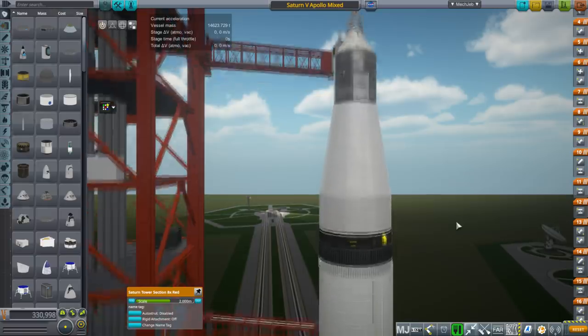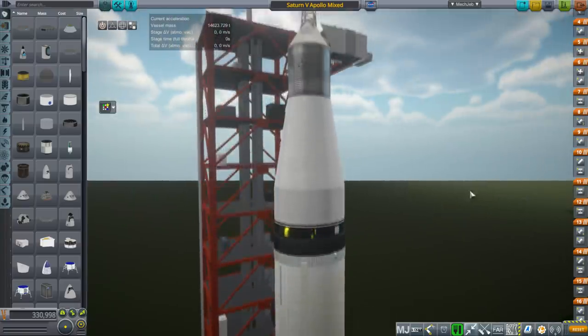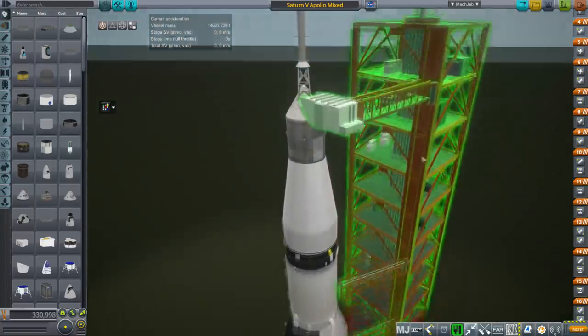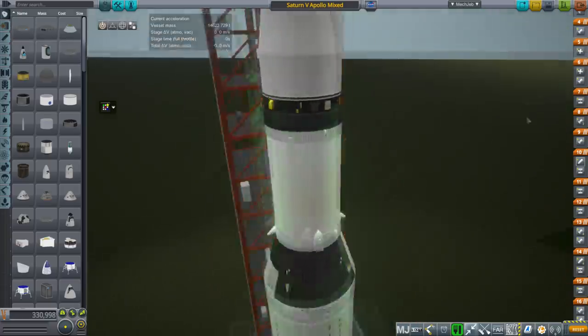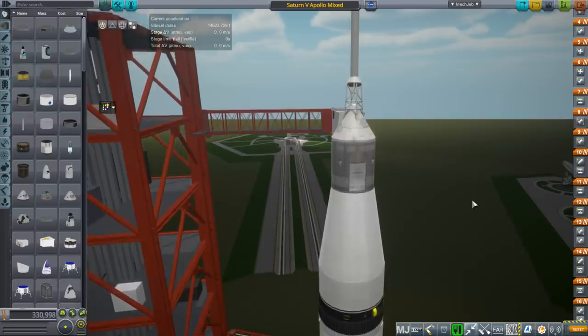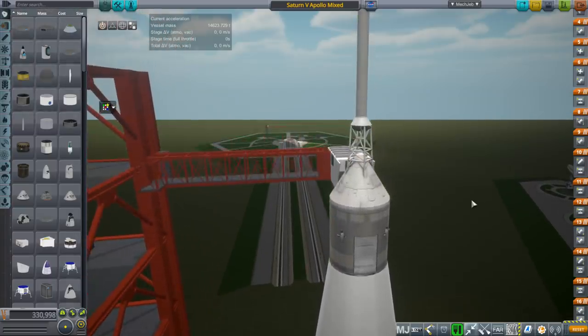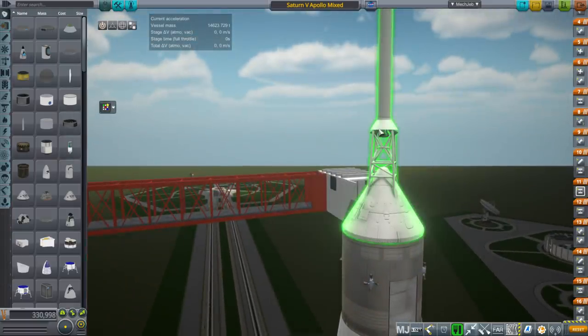First, for your launch tower — that's the basic thing — we have Alpha Mensae's modular launch pads, scaled using Tweakscale, which gives me this launch construct. If you're going to be doing a reenactment of Apollo, you might want to pick up that mod and add Tweakscale to the parts, though I'm not sure if it comes with a Tweakscale script.